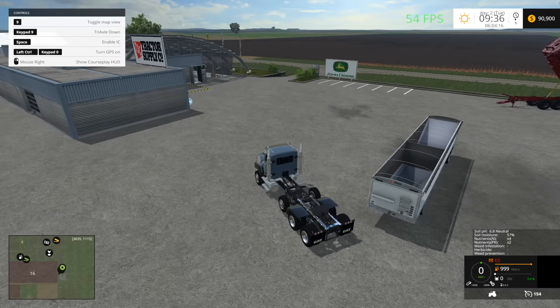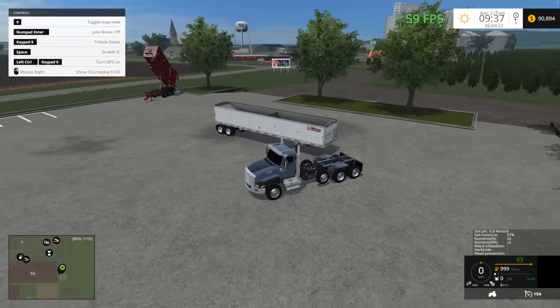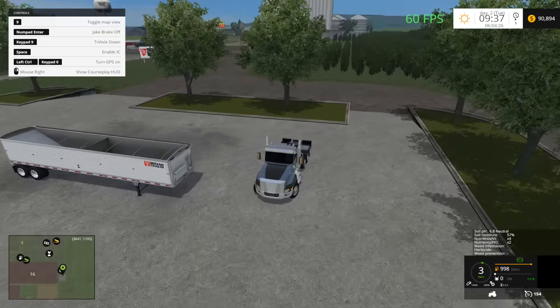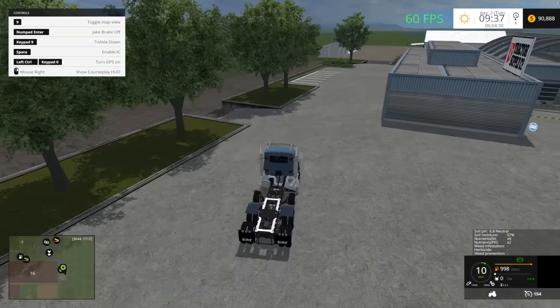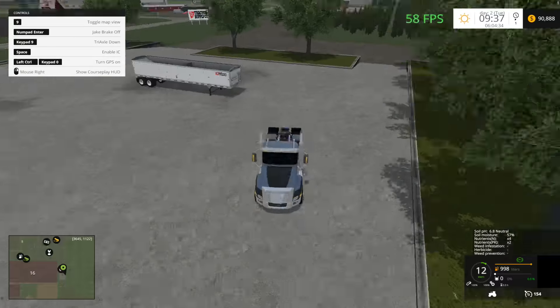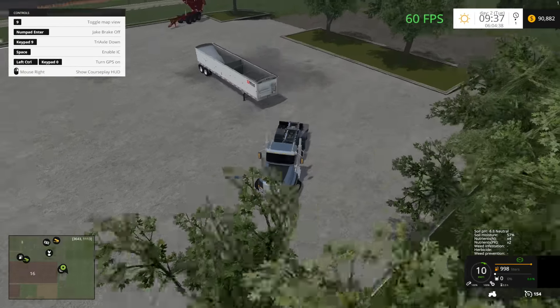I don't know what the deal is with this truck, but on the inside it looks like it's got super tinted windows. I don't know why it feels that way, but it definitely does. Do these mirrors actually work? No, not at all. Alright, let's get hooked up here.